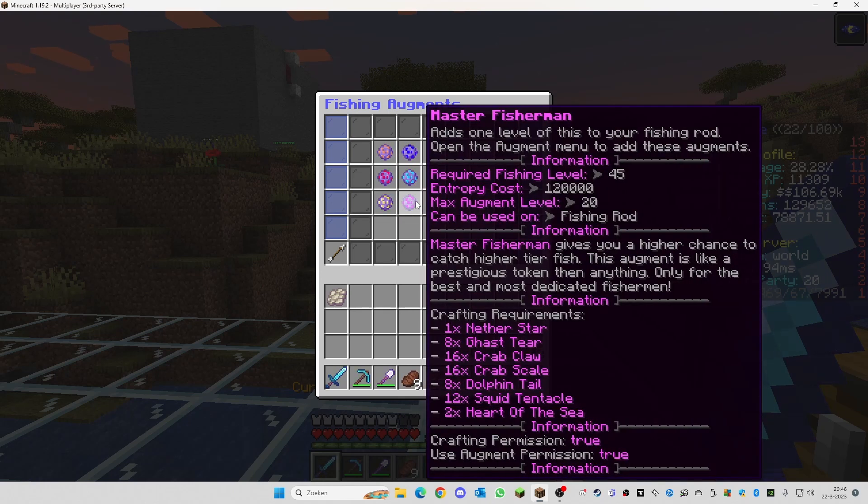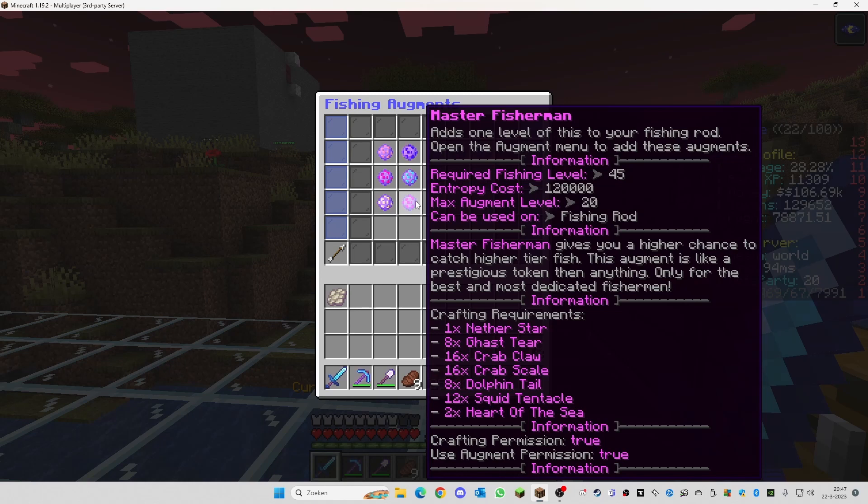Master Fisherman gives you a higher chance to catch higher-tier fish — gold, diamond, or even platinum. This is an augment that helps with special fish, but it's very expensive: each upgrade costs 120,000 entropy and it goes to a max level of 20. You also need nether stars, ghast tears, crab claws, crab scales, dolphin tails, squid tentacles, and two hearts of the sea per upgrade. I would not start here because it's just too expensive in the beginning — pick it up once you have entropy built up.